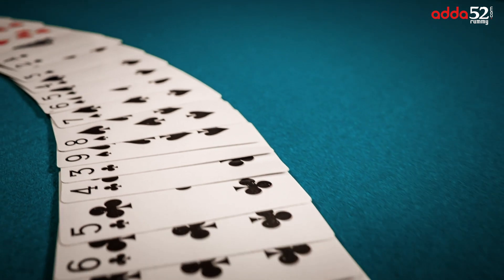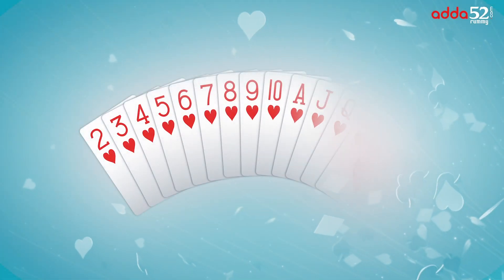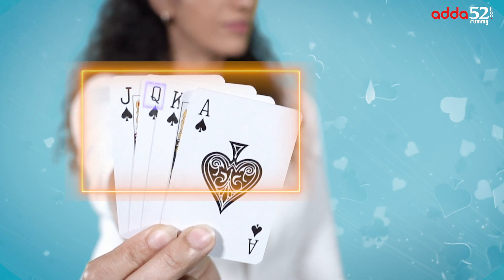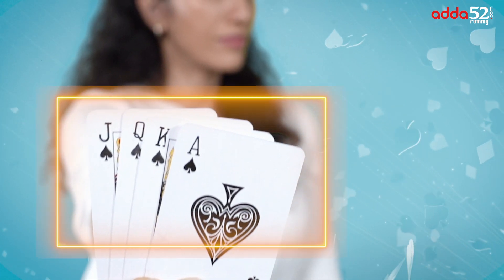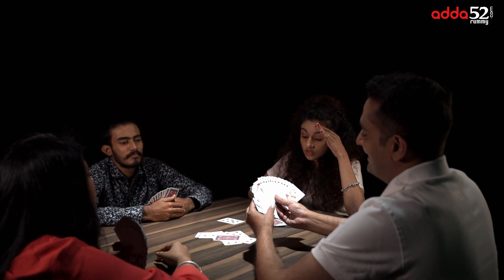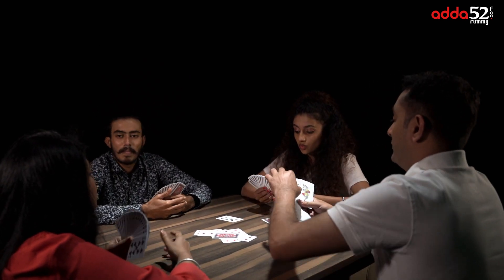Each suit has 13 cards from 2 all the way up to the King. The 4 picture cards — Jack, Queen, King, and Ace — contain 10 points each, and the other cards have the exact same value as the number printed on them.